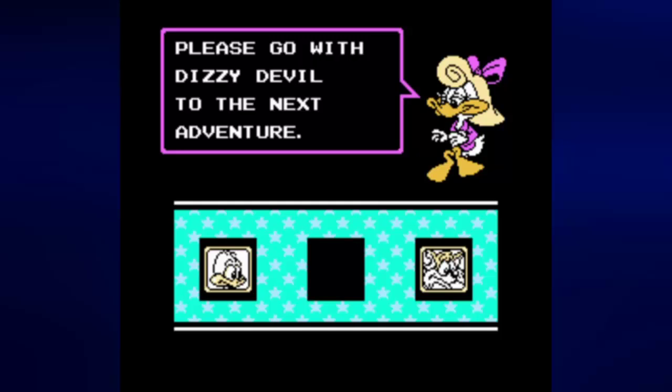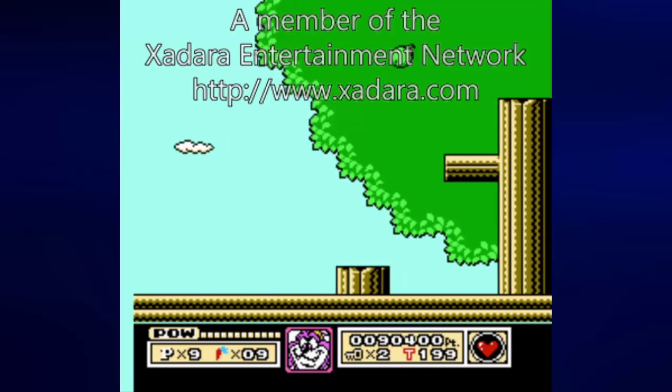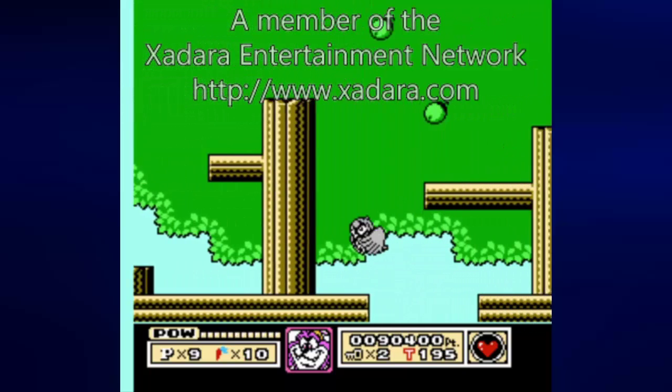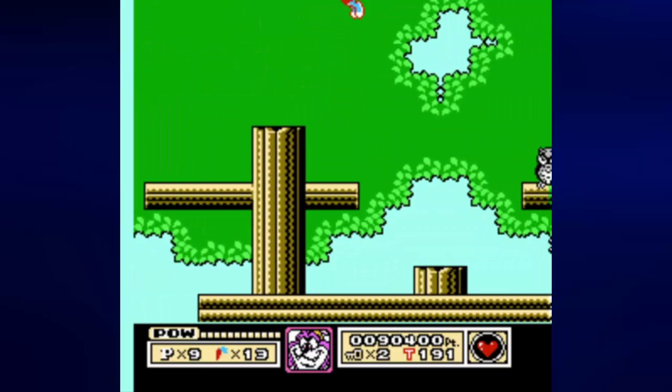That is actually a really good choice for this stage, because he can power through a lot of stuff. You can also use Furball, for reasons that I'm going to mention later, but for now I'm just going to use Dizzy Devil here, because it allows me to go through the stage normally, in case you want to do it that way. That, and I can explain to you how to get through it normally.